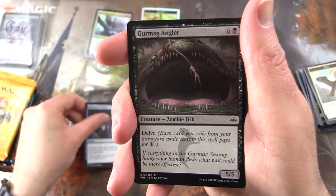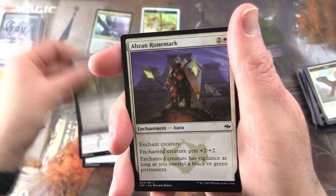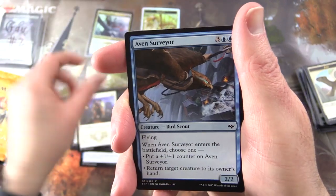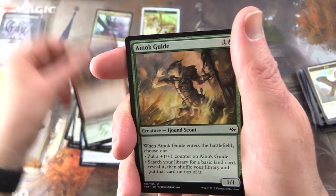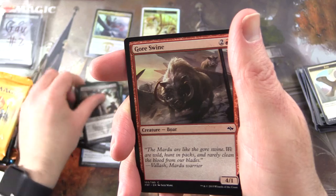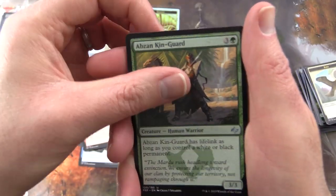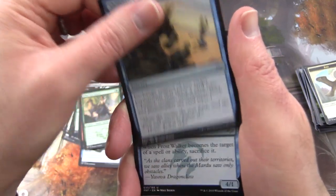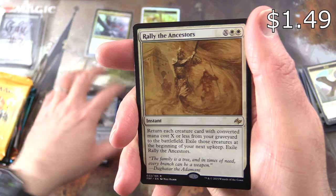We have Rakshaza's Disdain, Gormag Angler — Zombie Fish — Sultai Runemark, Abzan Runemark, Avon Surveyor, Frontier Mastodon, Defiant Ogre, Enoch Guide, Alesha's Vanguard, Gore Swine — oh, delightful. Uncommons: Abzan Kin-Guard, Shifting Loyalties, Frostwalker. And the rare is Rally the Ancestors.